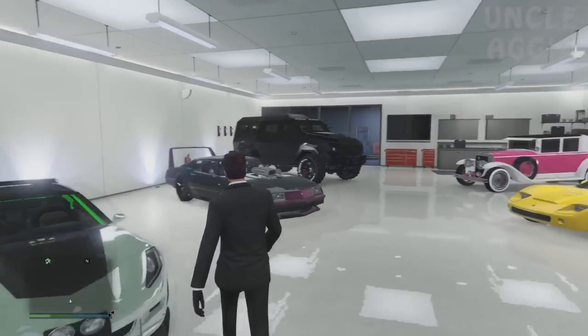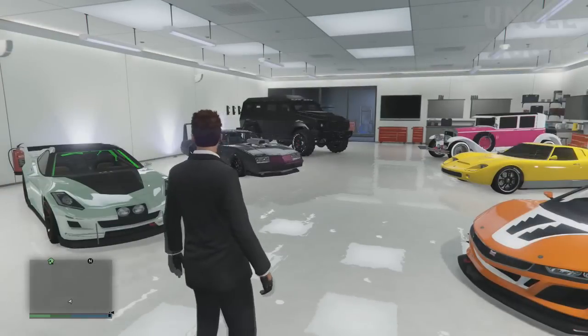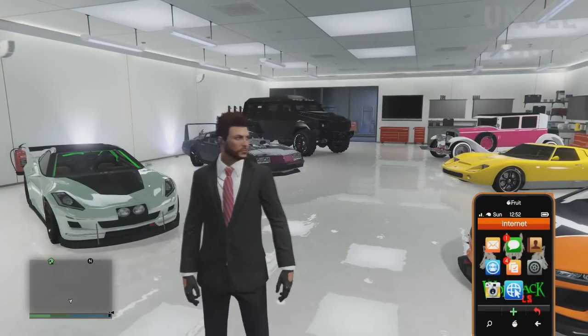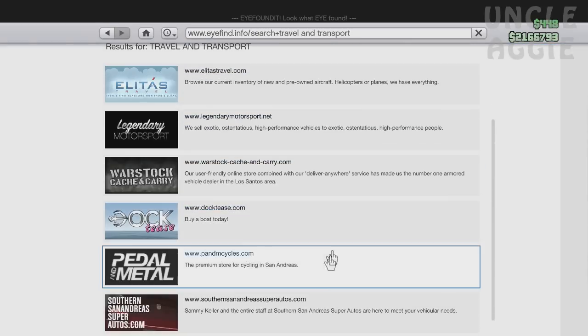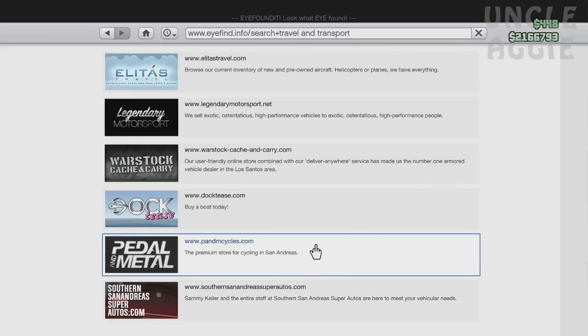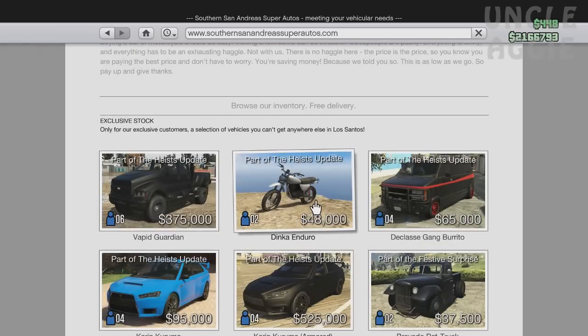Hi guys and welcome to another GTA5 Heist DLC video, and today we're actually going to be buying the new dirt bike. I don't even know what it's called. I don't think this dirt bike is actually tied to a heist, so you should hopefully be able to buy it straight away. I don't think I've actually unlocked it through a heist — I think you just unlock it as it is. There it is.